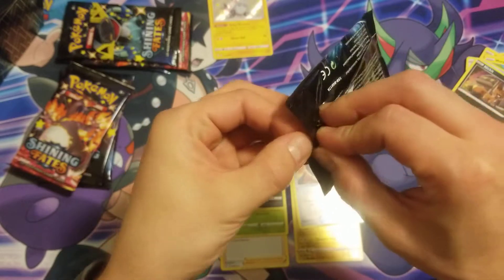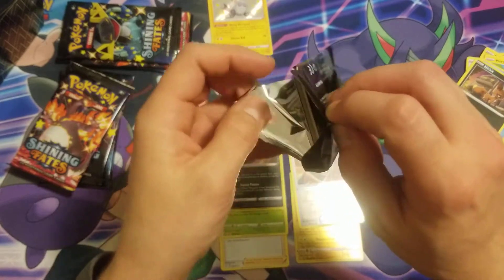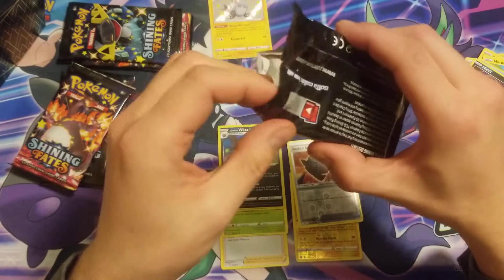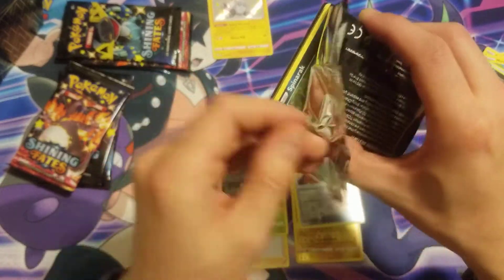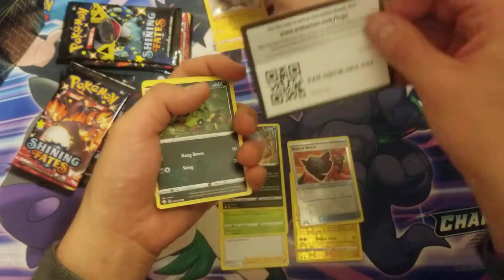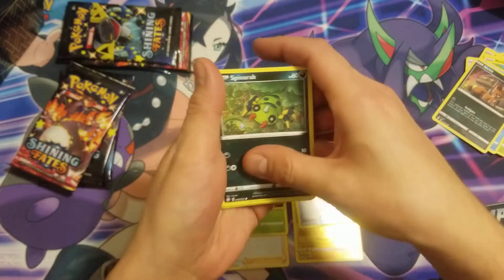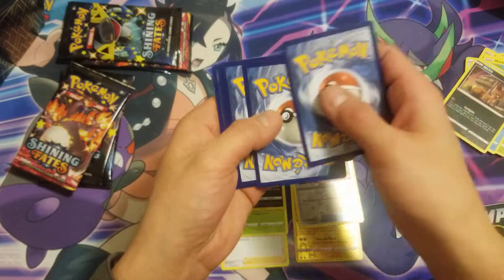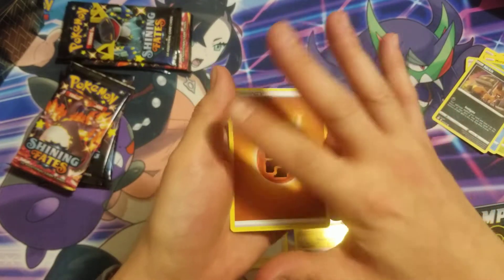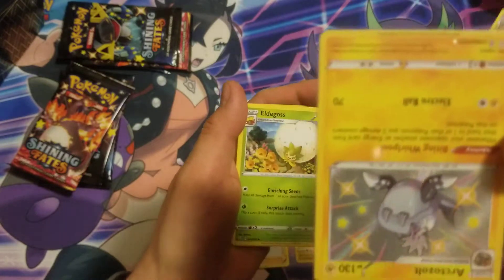I don't know where they went — oh, they're over here. Okay, three packs in one hit. All right, we're just saving the good stuff. All right, stars — finish strong. Code card. One, two, three. Quality on these cards — at least four or six of the ETBs I got were from the same case, so hopefully it wasn't all from the same one because the edging of these is bad.